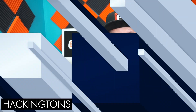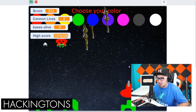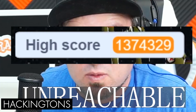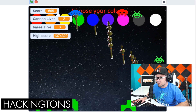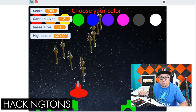Asparagus. How did you know my favorite vegetable to shoot at aliens is asparagus? Now, clearly, how do I choose my color? Well, the high score is almost unreachable. This game is fantastic. Look at the bases — they're disappearing at the bottom. Just going crazy. Great job.